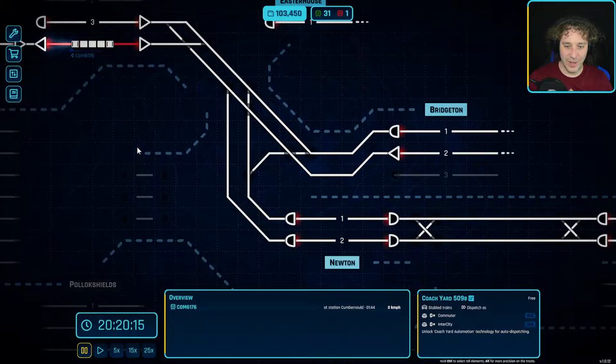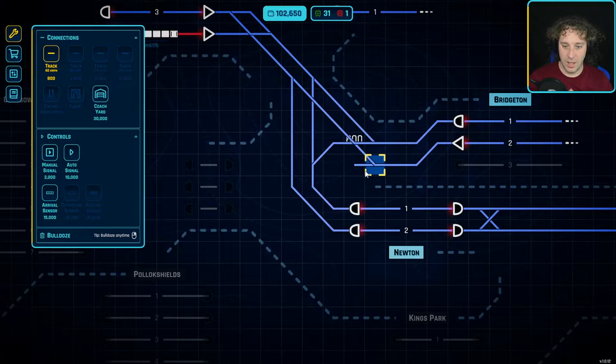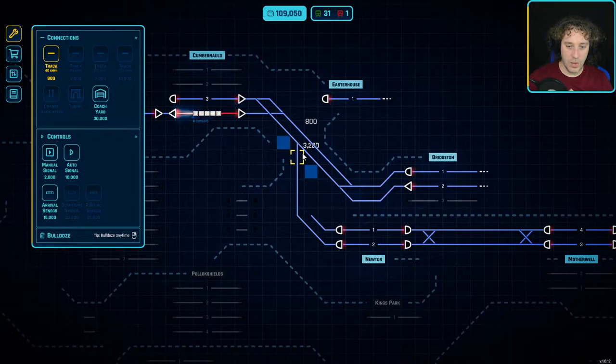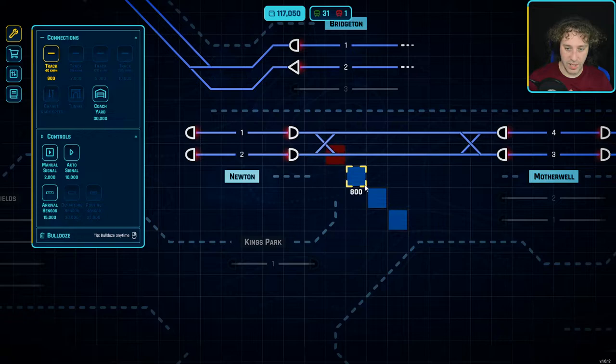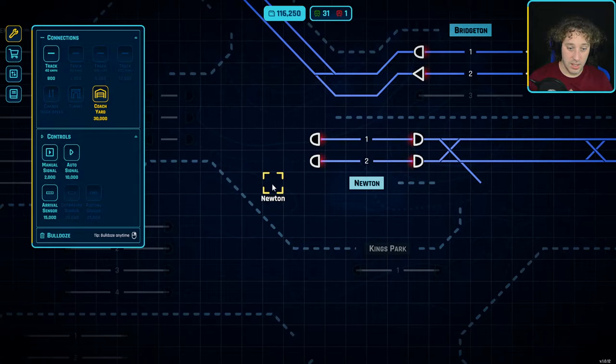I'm feeling like I shouldn't be doing this right now - I should be doing simpler things. I've got to get this out of here and loop it in there, that's never going to happen without tunnels. I've had an idea - we can put a coach yard at Newton and just take one-way contracts for now. How do we do a coach yard at Newton without breaking everything? Let's see - coach yard Newton, Kings, Kings... so you're going to have to be down here.